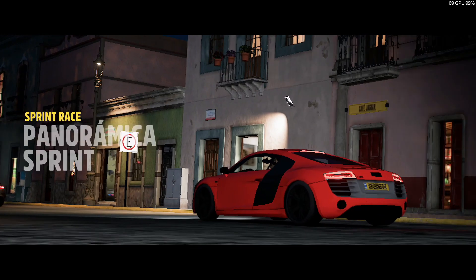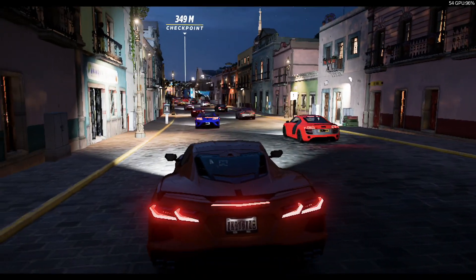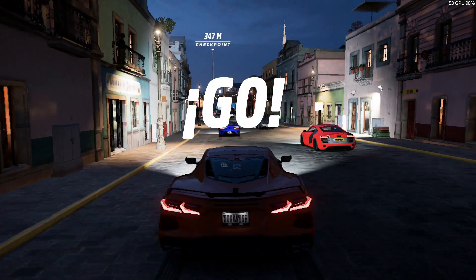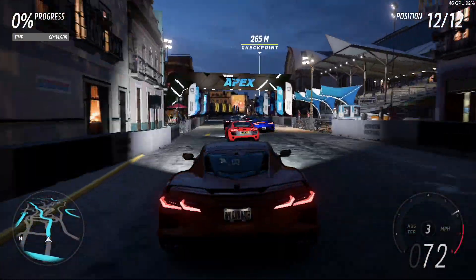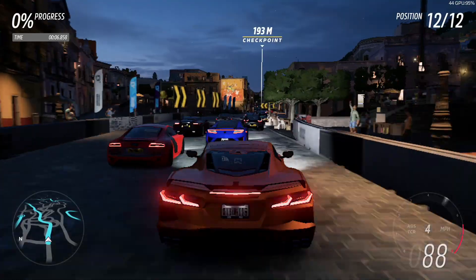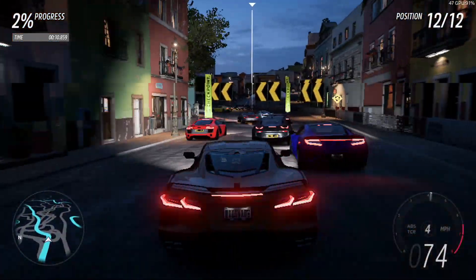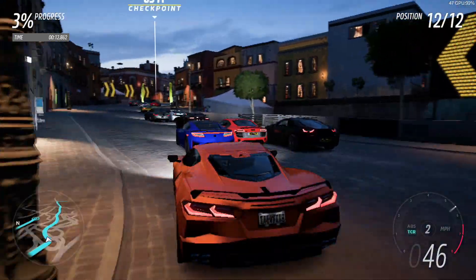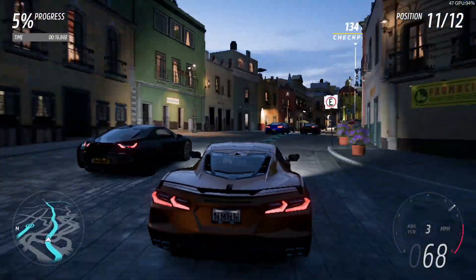This benchmark mode runs us in a race against the AI at a night time setting through an urban area out into the countryside and represents a fairly typical test of some of the tougher scenarios you are likely to encounter in this game. Frame rates are generally above 40 frames per second — the minimum encountered is actually around 45 — with an average of 57 frames per second and sometimes going higher.